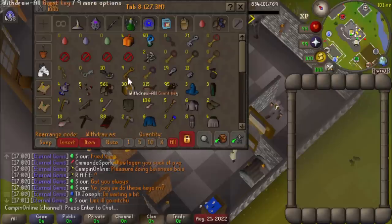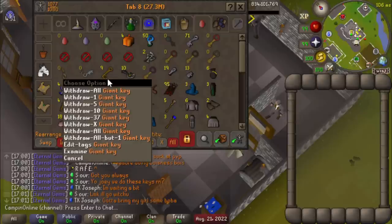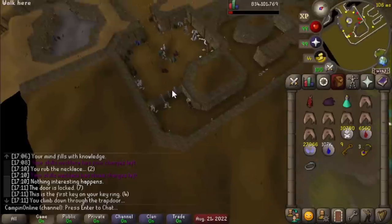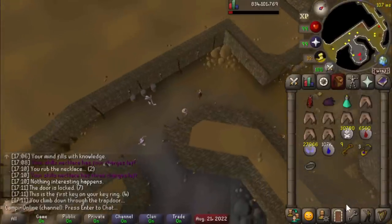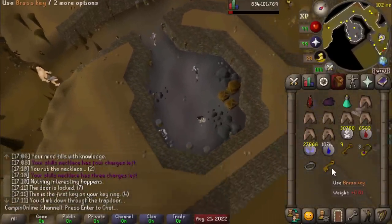Let's open up some Mossy and Giant keys. We've already got the Hill Giants Club, but we do not have the Bryophyta's Essence. The reason I'm still going to be opening these is because I still need to do the combat diaries. I swear, I've spent more time trying to figure out how to get to Obor than it'll take me to actually kill him, because I didn't put my brass key on my key ring. I know I had one when I killed Obor before, but I guess I just dropped it instead of putting it on the key ring.